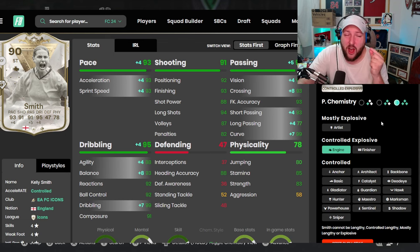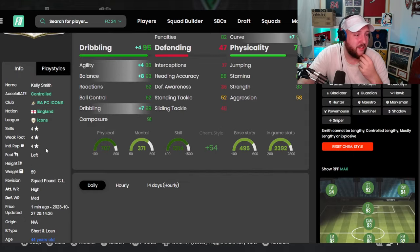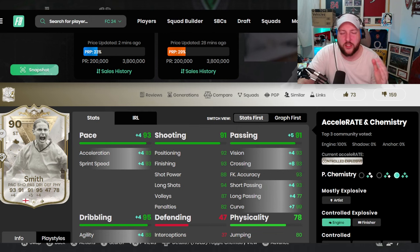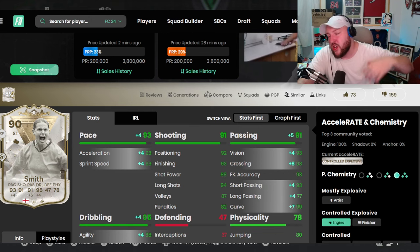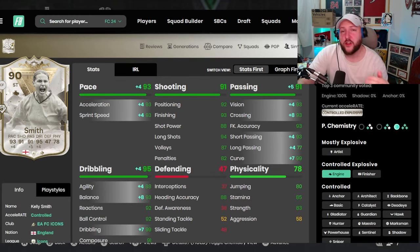Overall she's an unbelievably good card. The only things I have against her are her height and her aggression and strength - she does hold off defenders, but not every single time, and at 5'6" she doesn't win headers, so crossing is kind of eliminated. But she's very good up front on her own, can play as a two, outside on her wings, or even as a CAM - she's so quick on that left stick dribble. As always, if you have any questions about this card or any other card, comment down below, and if you're new to the channel, smash that like and subscribe.